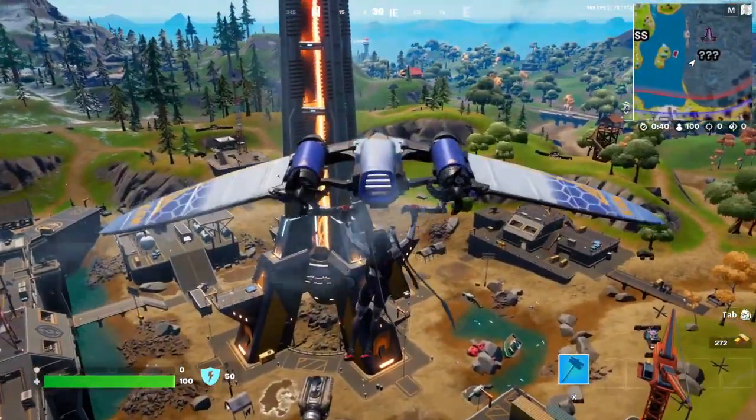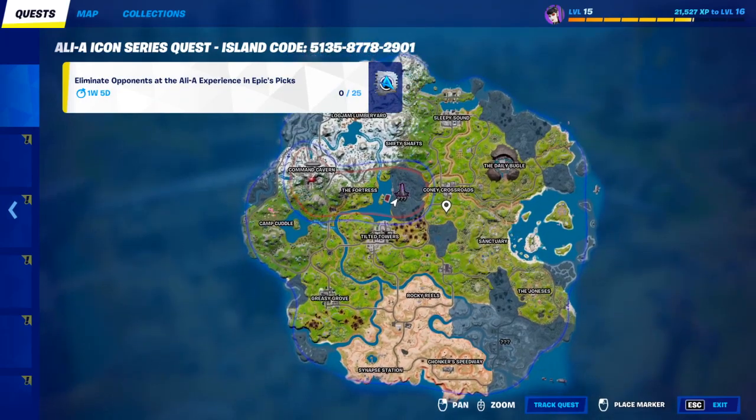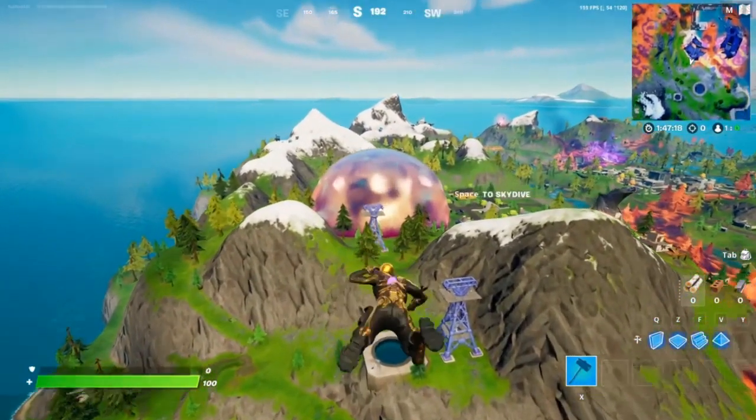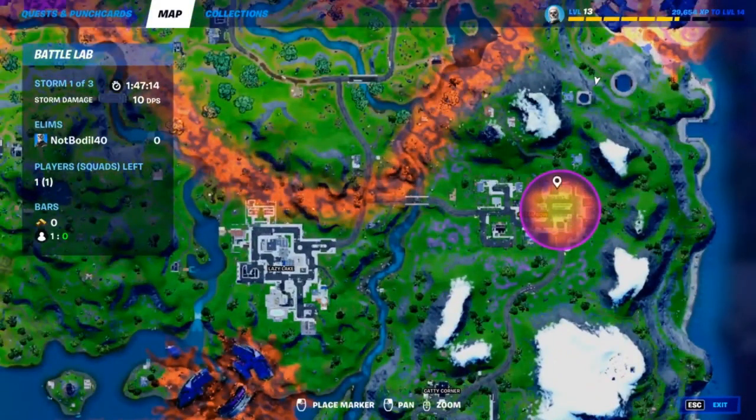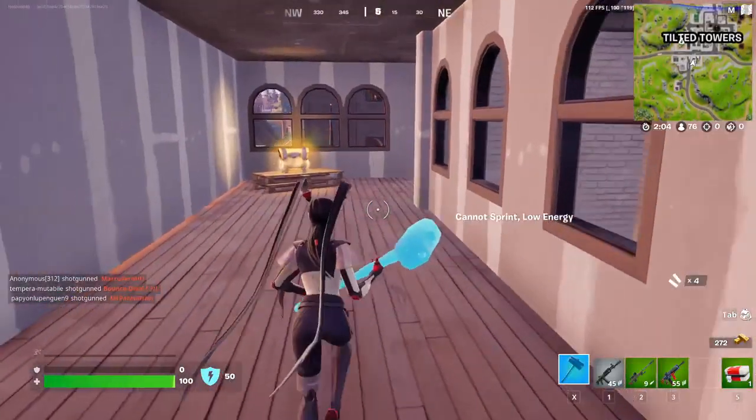Anyways, let's show you exactly where and how to find your very own sideways weapon. First step is to open the mini map and check it out once the sideways has been released. It's going to look a little bit like this — it's the big sphere, and this is what it shows on the map. This is how to actually find yourself the sideways.